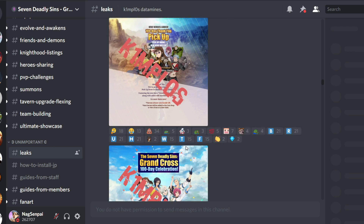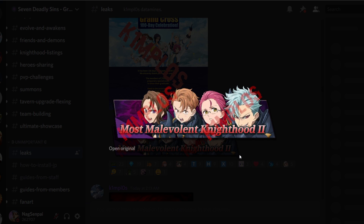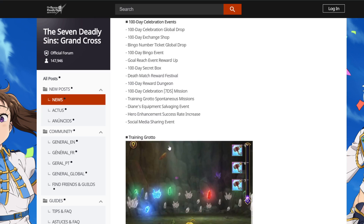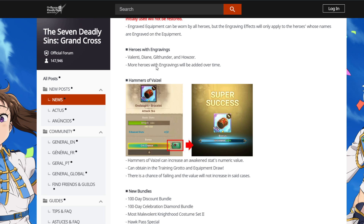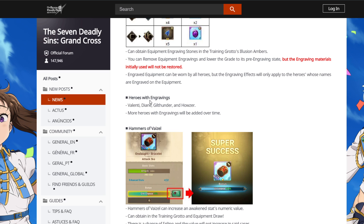Other leaks that we got — this is also coming out. Let me check. They're not giving engraving to Meliodas. They're giving it to Valenti, DN, Gilthunder, and Howzer. That's so random.